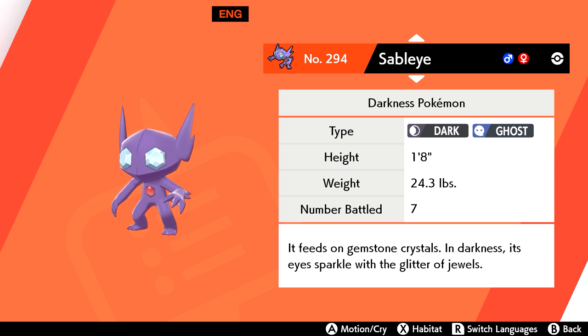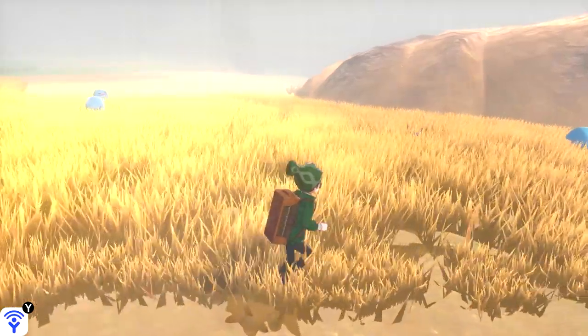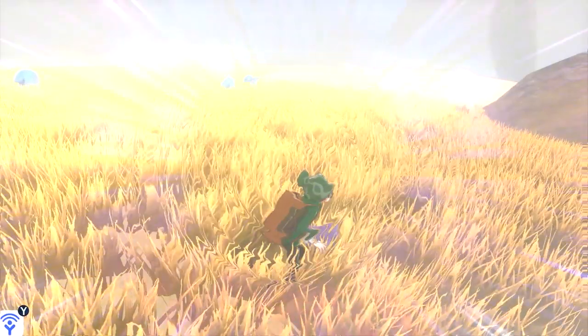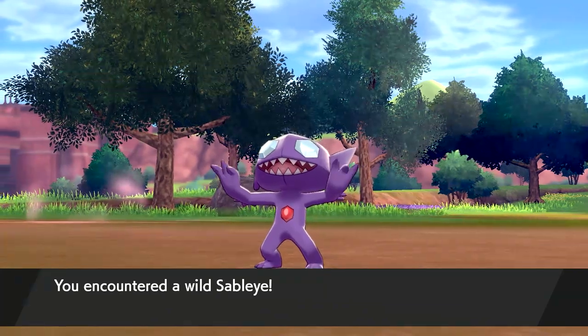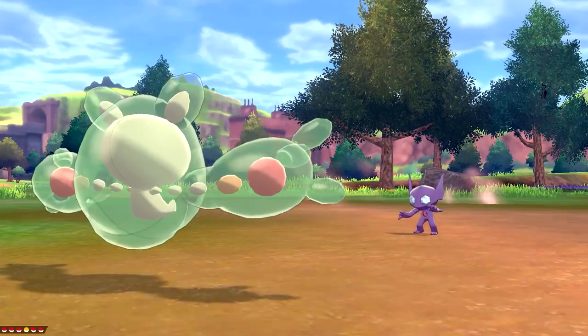Sableye is a bit different than its Sword counterpart Mawile. It may appear in the same locations — the Dusty Bowl and Giant's Mirror — but it has a 30% chance to be found in foggy weather conditions rather than a snowstorm.